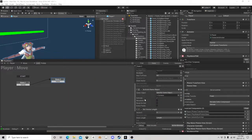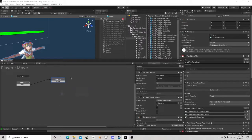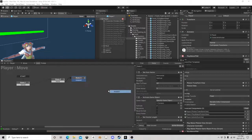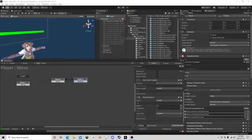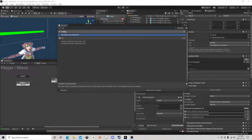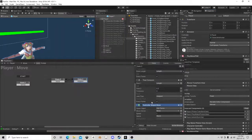If I copy this whole state, paste it here, and do that same thing only now instead of move — if we are less than that, we've stopped. Over here you don't necessarily need the character controller because we're not moving, but you might still want to add it and just give it a zero vector.